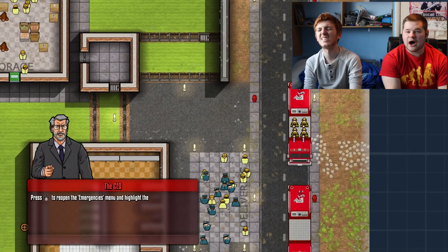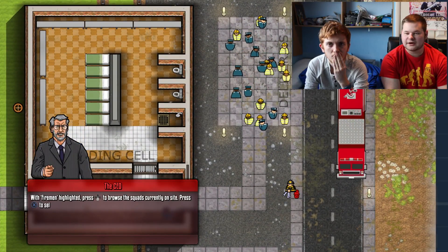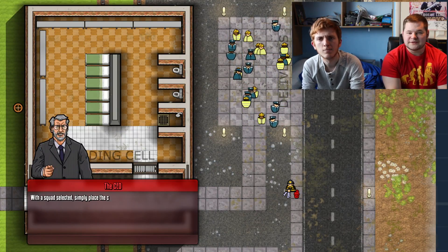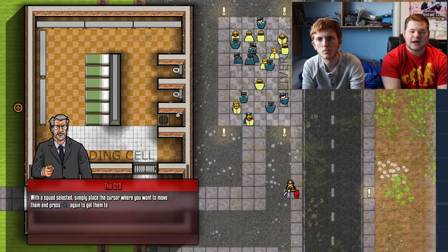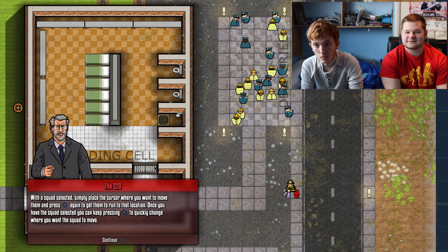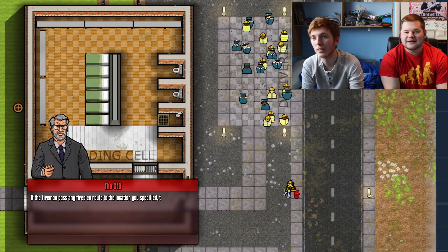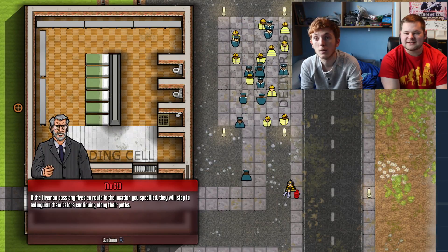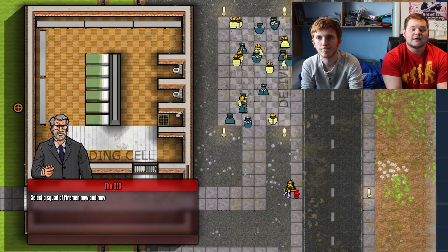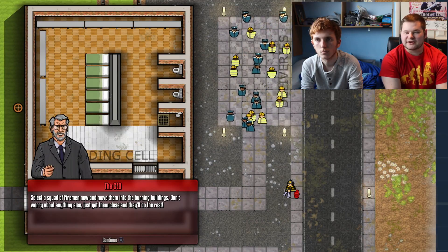Press down to reopen the emergencies menu, highlight the firemen option, then press down again to browse the squads currently on site. Press X to select the squads you want to control. With the squad selected, press the cursor where you want them to move and press X again. If the firemen pass any fires on route, they will stop to extinguish them before continuing along their path.